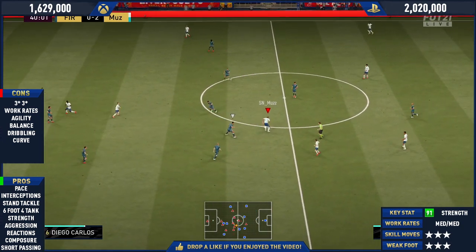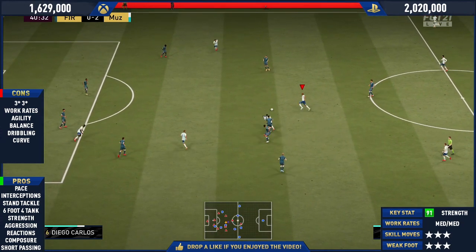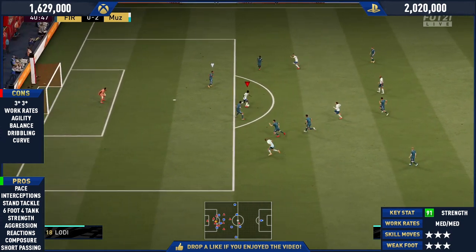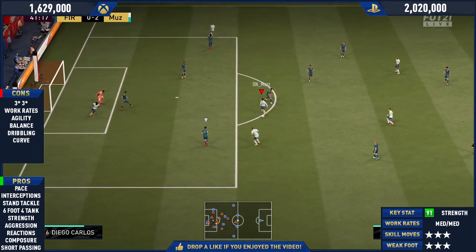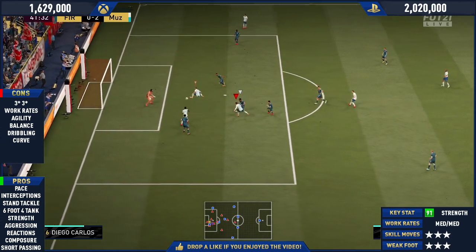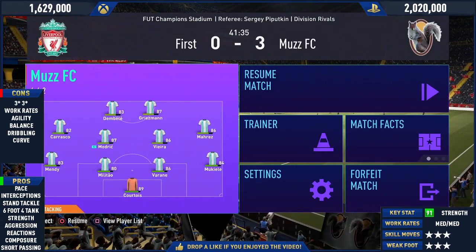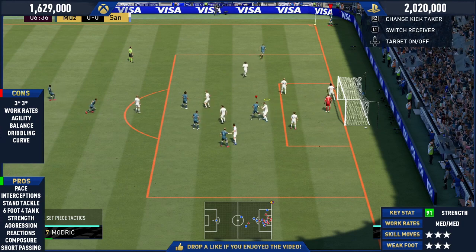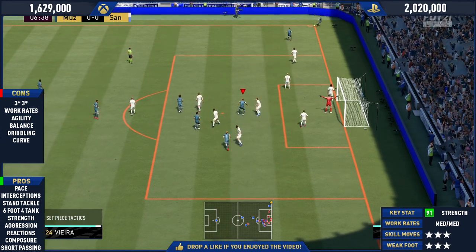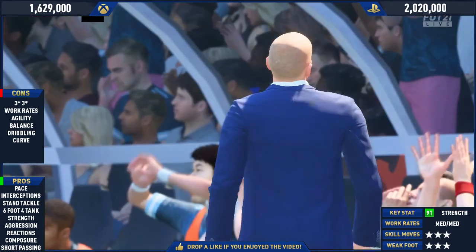Surprisingly, his build is quite slim — not the fattest body type — so he doesn't feel as clunky as you'd think. He's a little bit clunky, but not as much as you'd expect for his height. His reactions are also insane: 90 reactions, which is outrageous. And composure is 92 as well.